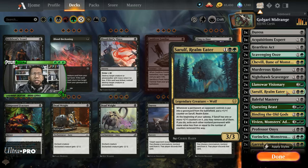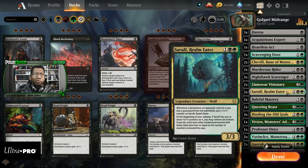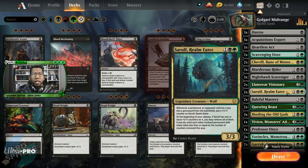Sorolf, Realm Eater — this card did a lot of work for us. This is one of the few spots where this card really does work well in these Golgari/Witherbloom midrange lists. So if you're looking for a spot to play Sorolf, here you go. Enjoy playing with this card — it does a whole lot of work.